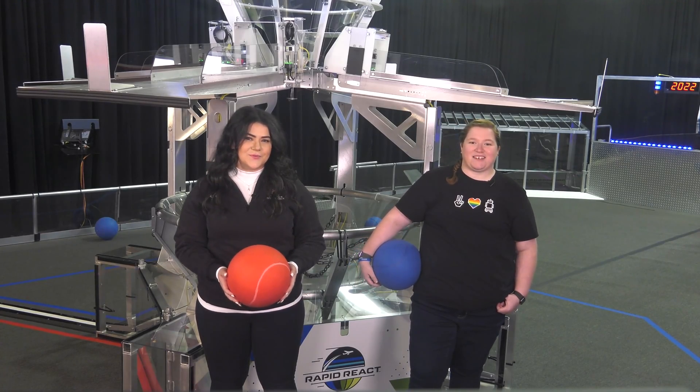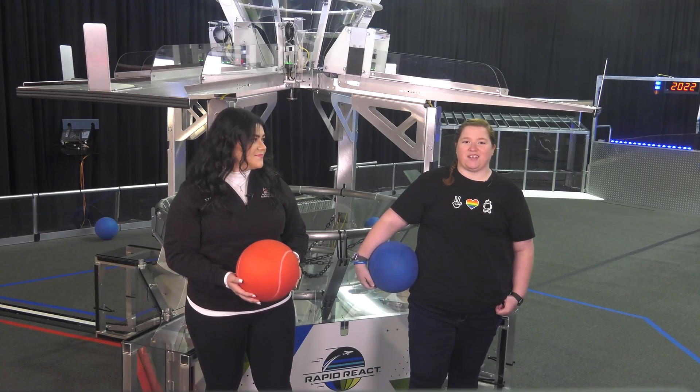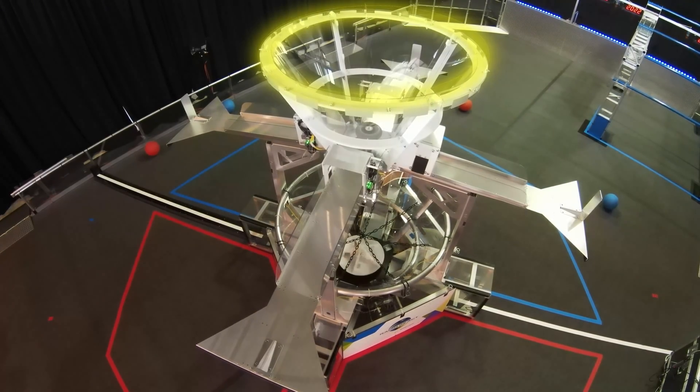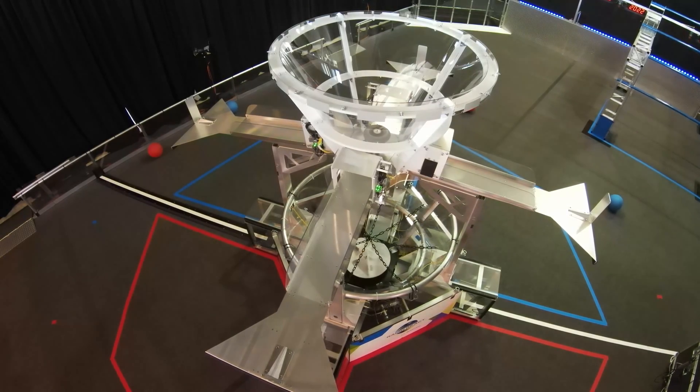Hi, I'm Kelly. And I'm Amanda. We're here to talk to you about the hub. It's the scoring structure in the center of the field and is shared between alliances. The hub consists of an upper hub and a lower hub. Cargo scored in the upper hub is worth more than cargo scored in the lower hub.